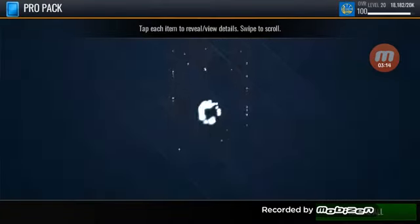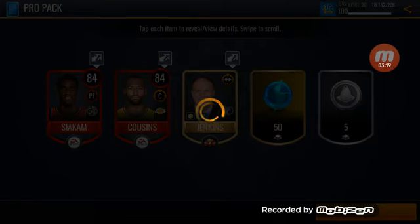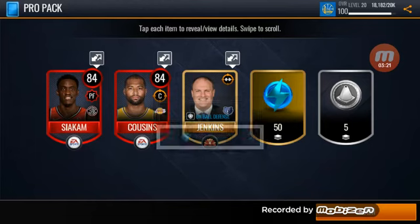Pro packs to go - hopefully we can pull a legendary on one of these. Jenkins, Jenkins, Siakam, Cousins, and 50 stamina - quite a bit of stamina being given out here, but we will take it.